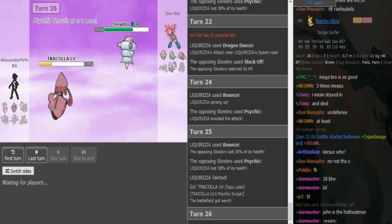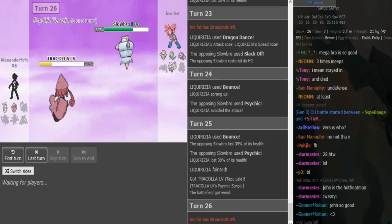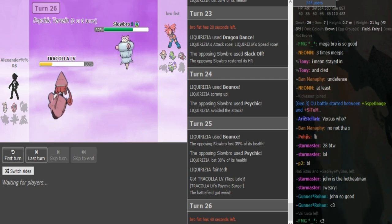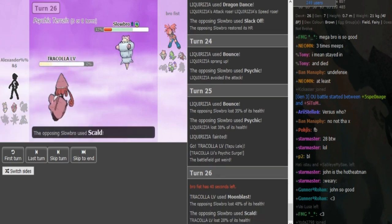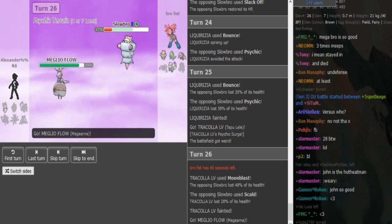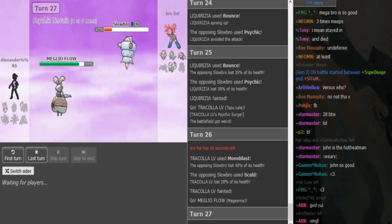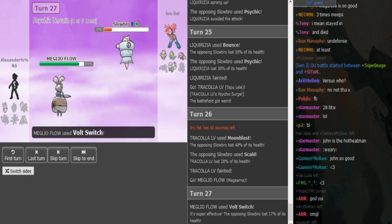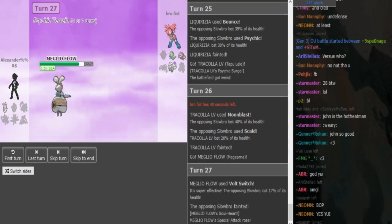He's gonna go for Moonblast here. Brofist can keep this mon but he doesn't necessarily need it. He actually eats that up better than I expected. He knocked off the Specs, so he Volt Switches out confirming that it's AV. And you can just go into Excadrill and click Earthquake here.